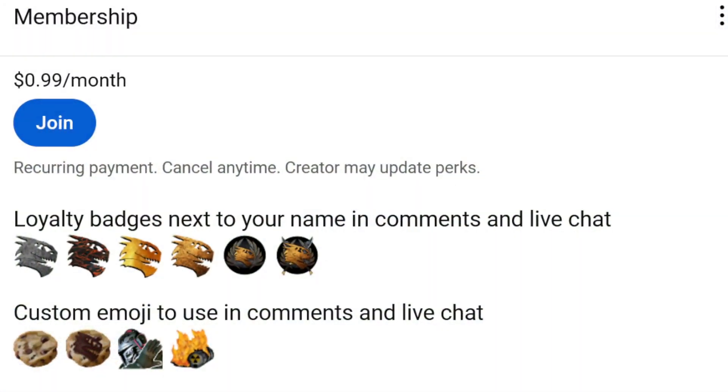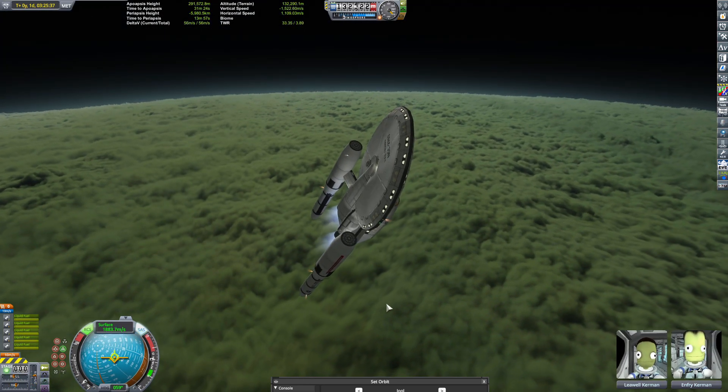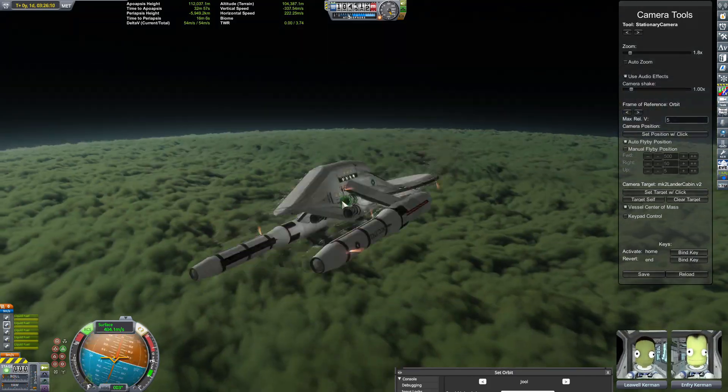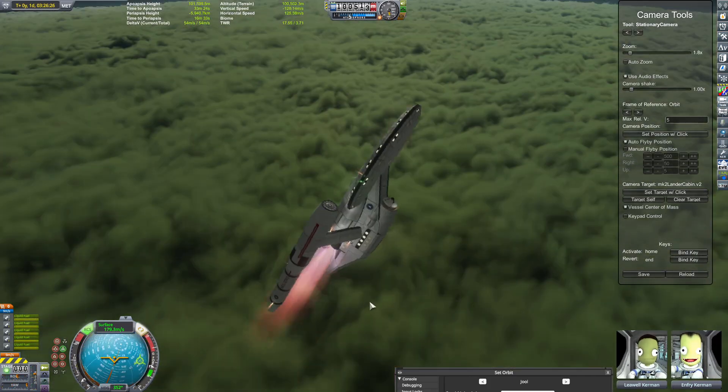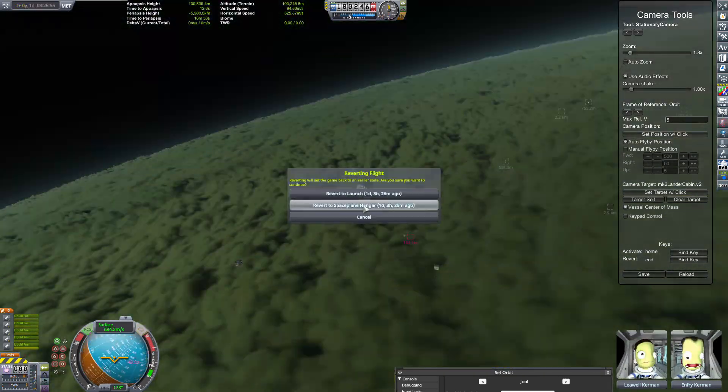We also have a membership program if you're interested. Brain no connect to mouth. If you become a member, you get cool little emojis and badges next to your name. Pretty cool, check it out. But anyway, that's all the time I have for today. Thank you so much for being here. Love you all. Stay safe, and I'll see you in the next video. Bye for now.